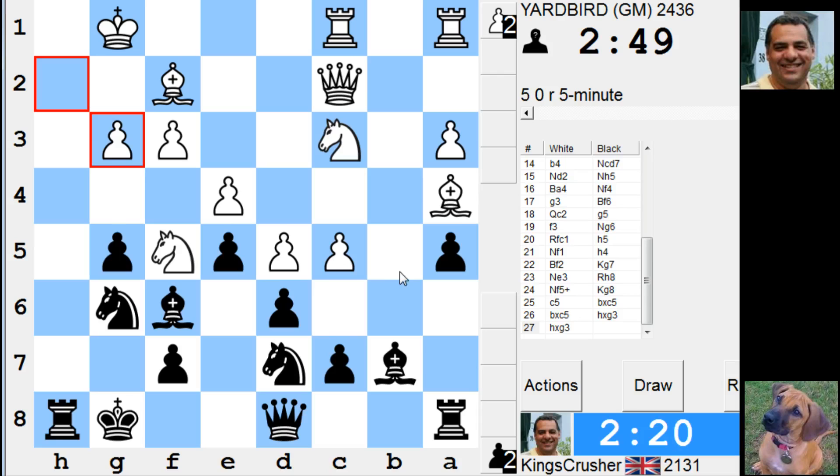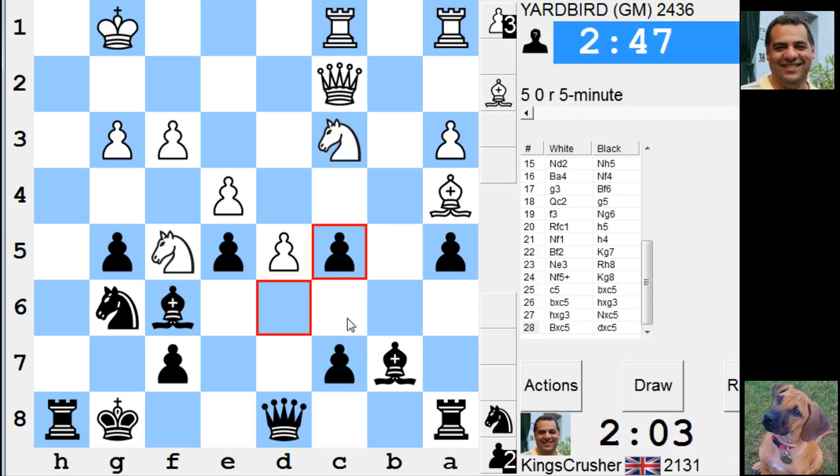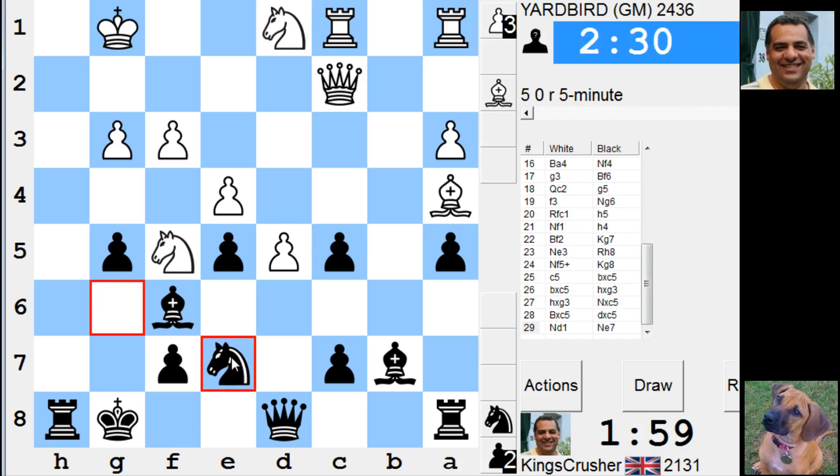He looks better here, doesn't he really. Knight e7 trying to challenge his f5 knight. I'm afraid he starts going to be weakened — he's giving up that. I get time to challenge his Knight b5, so it's gonna be bad — Queen c5 — but Knight e7 at least lets me challenge his f5 knight. If I can get rid of that guy, this guy's on the diagonal. Let's just try and get rid of this f5 knight.